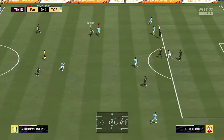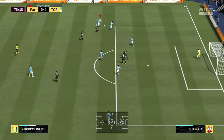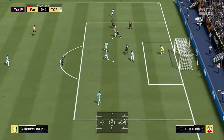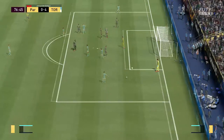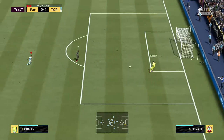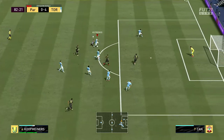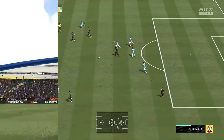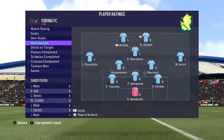Nice little dribbling with Coop Miners. I can say that he has good fake shots and ball rolls, but when you try to do a Burba spin, he's not too good. He missed an open goal with his right foot. He gets absolutely taken out — I don't know how that's not a foul. We end up winning the game 5-0.